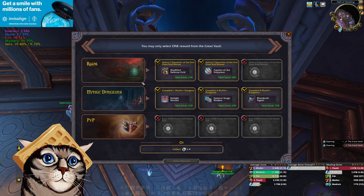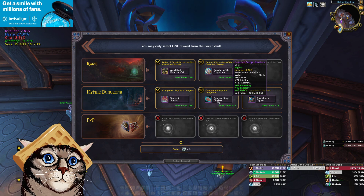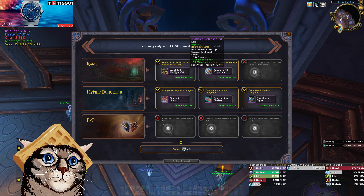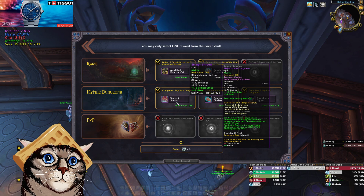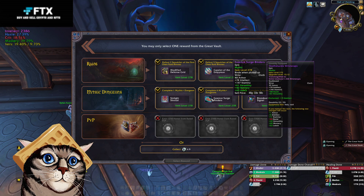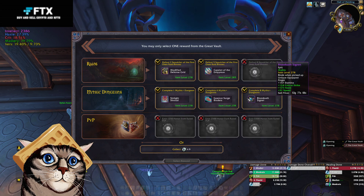Wait a second — what is this number I see here? 285 tier shoulders! Okay, so crit mastery ring — I don't want this. Crit haste chest — I already have a 278 chest. This is pretty nice, pretty high verse and has leech. This is kind of tempting because that haste doesn't really do that much for me anyway. I don't think there's any world I take this ring just because of these two rings.